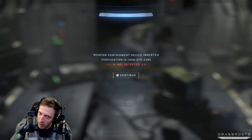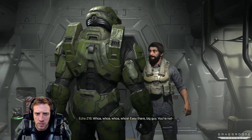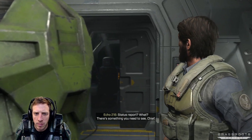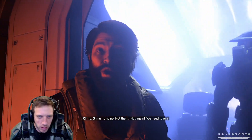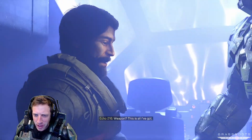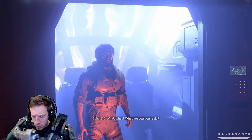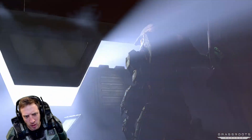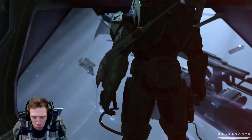Weapon containment device inserted. There's something you need to see, Chief. Music coming in, giving me the chills. He needs a weapon — I need a weapon. This is all I've got. It's enough. Get locked and loaded. Get ready for battle. What are you going to do? Improvise. Close the door. It's epic. Open up the hangar — it's go time. Looks so good. MLG to the core. New mission.